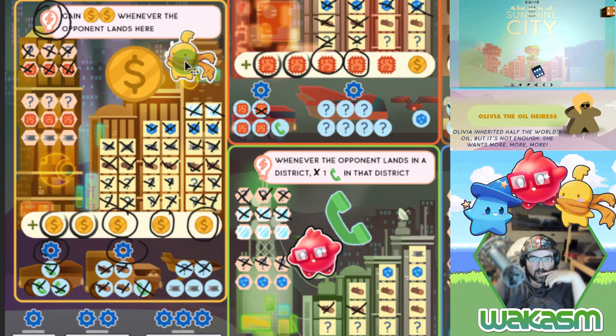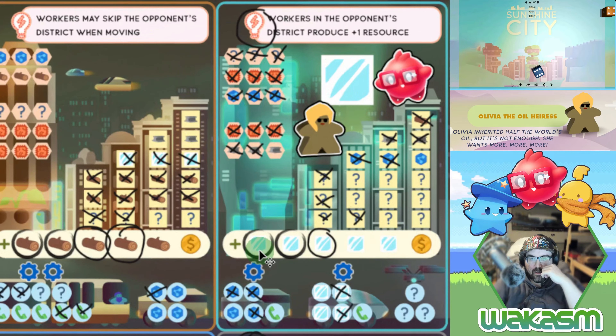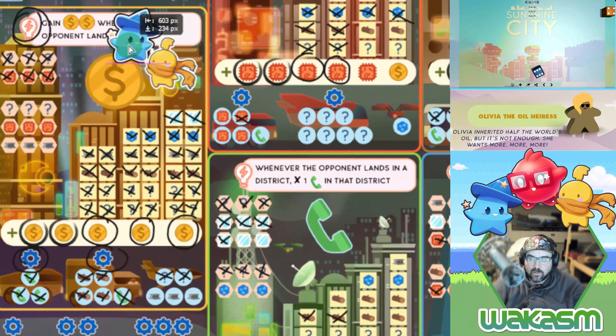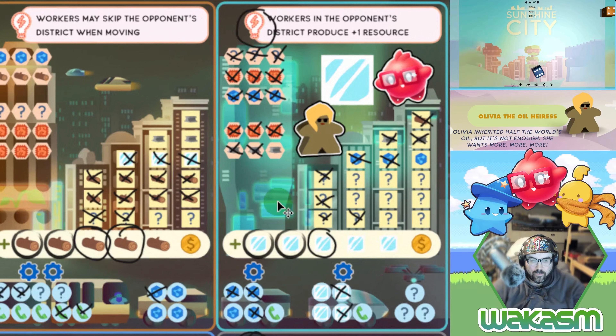First we move the builder four, then the inventor four — getting four glass to use and placing them in various spots. The lobbyist goes six, using five wilds to start. I thought I could get a gear but then I recounted: one-two-three-four-five-six-seven — I think I miscalculated. Let me undo and recount: one-two-three-four-five-six-seven-eight.